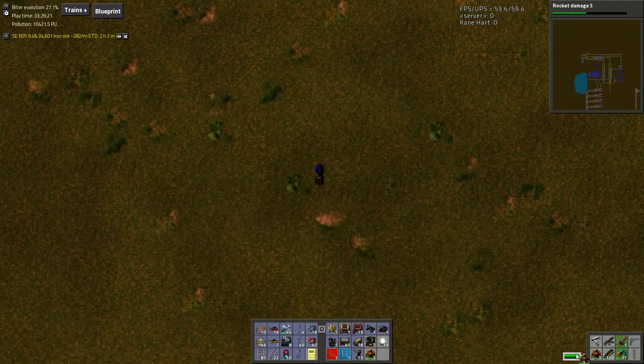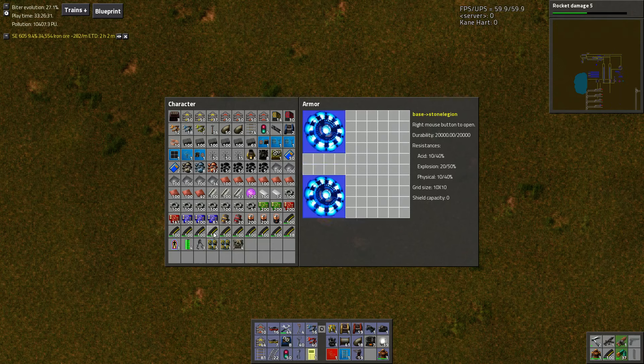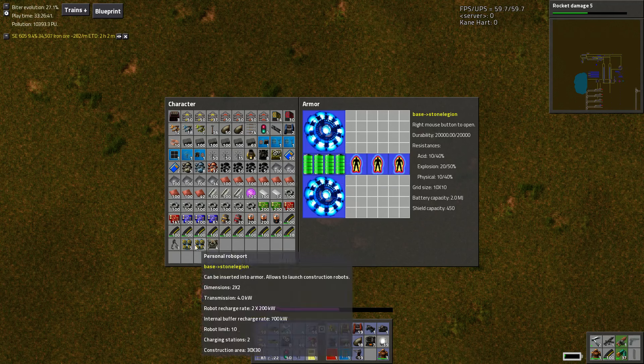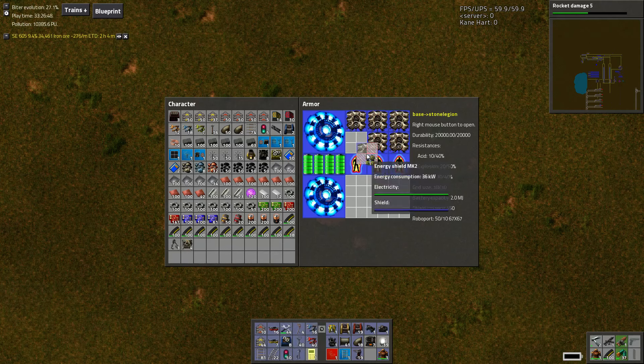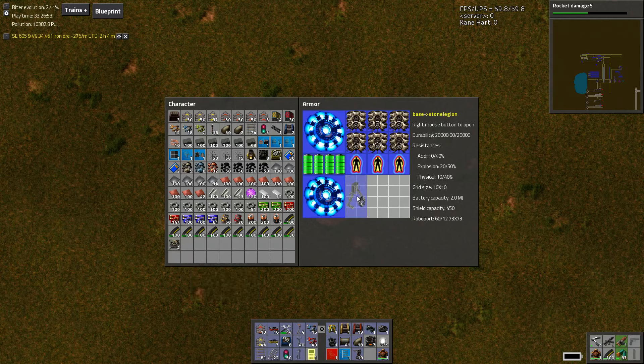And then for the other armor — we can take this armor off and save it there. With this armor, same kind of idea: one, two. Except this time we're only going to get three shields for it — a little extra protection, just in case something happens while you're in the wrong armor. We're going to have four batteries to charge from, because it's kind of important for the buffer for these guys. And then we're just going to load this up completely with personal robot ports. This will make my life easier — I don't have to place robot ports anymore, and it'll have a really big range too.